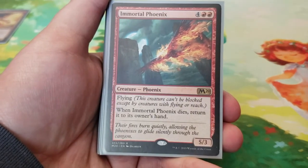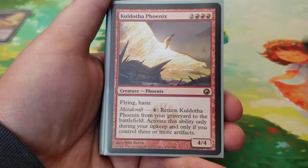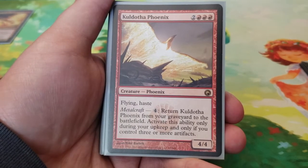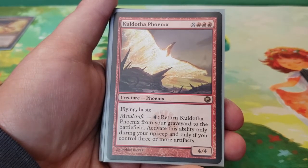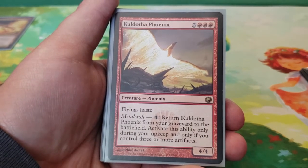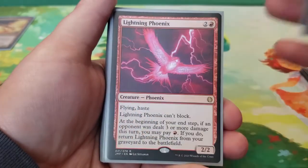Next we have Immortal Phoenix — six mana for a 5/3 flying. When Immortal Phoenix dies, return it to its owner's hand. Pretty simple. Next we have Kuldotha Phoenix — five mana for a 4/4 flying haste with Metalcraft. You can pay four mana to return Kuldotha Phoenix from the graveyard to the battlefield, but only during your upkeep and only if you control three or more artifacts. This isn't going to be too hard to do — mana rocks are pretty prevalent in any Commander deck, so this kind of just comes back as long as you have them.